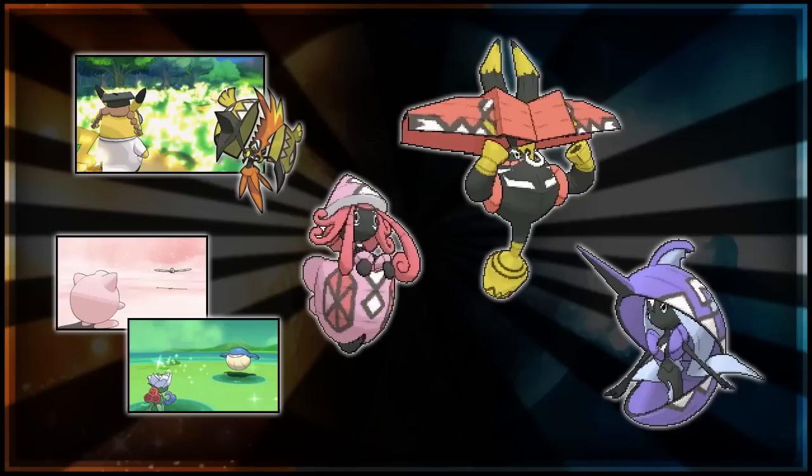Apart from those ideas, feel free to let me know yours down below — they could go anywhere with Fire and Ghost Terrain. So in total we'd have Electric, Fairy, Grass, Psychic, Fire, and Ghost terrains — no Water terrain, but we have Rain for that. This is sort of a parallel to weather: Sandstorm covers Ground, Rock, and Steel; Rain covers Water; Sunny Day is shared between Fire and Grass; and Hail covers Ice.